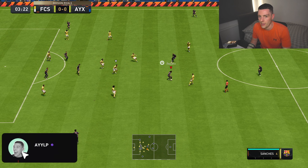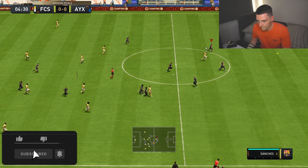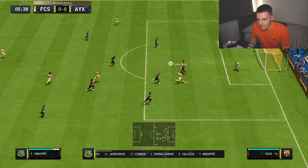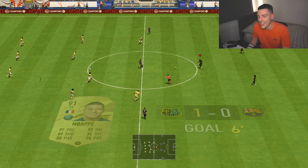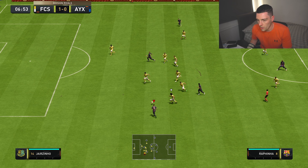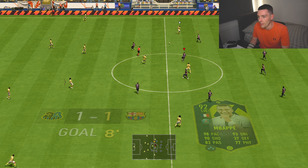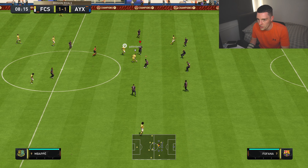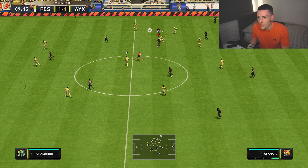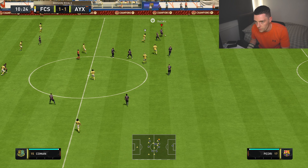It looks like the opponent is playing a three or five-back — could be five, hard to tell. This is the lineup for the home team — the keeper, Lucio in defense, and there's a Sanchez alert in there. What a cross, what a goal! Surprisingly, if you put lots of power on these crosses you get a driven cross — it's basically a German cross. If you don't know what a German cross is, there are loads of tutorials on YouTube.